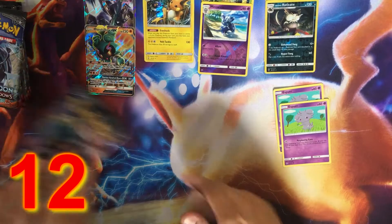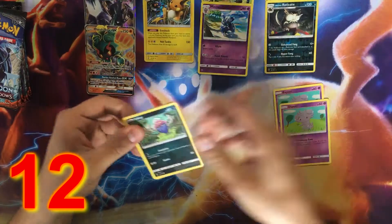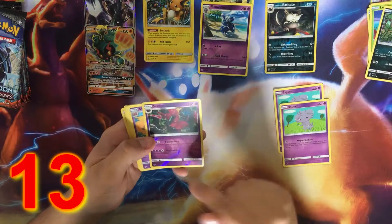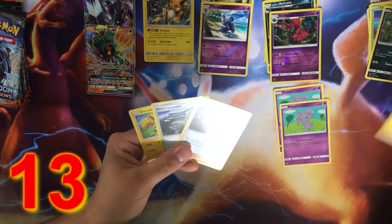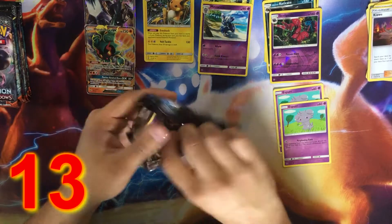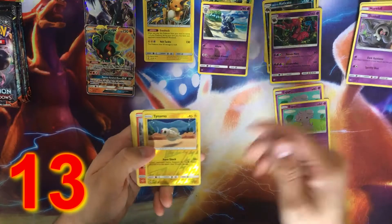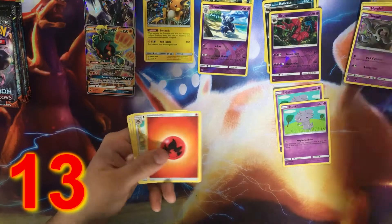Now it is my turn. Green code — so we'll just skip right to it. We got a Scolipede Reverse Rare, a Slowking regular rare, and bulk.